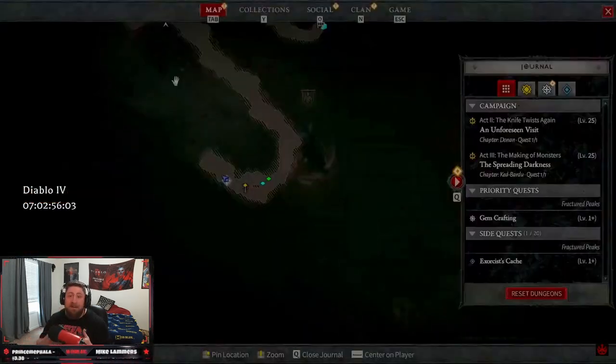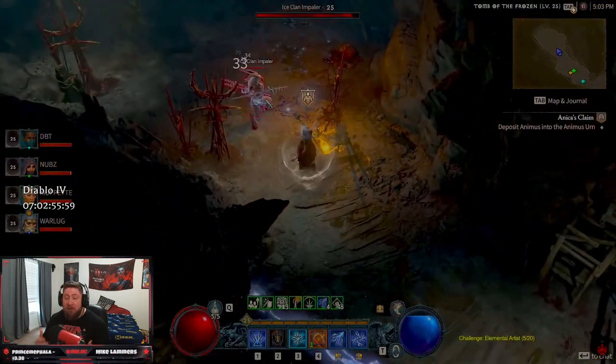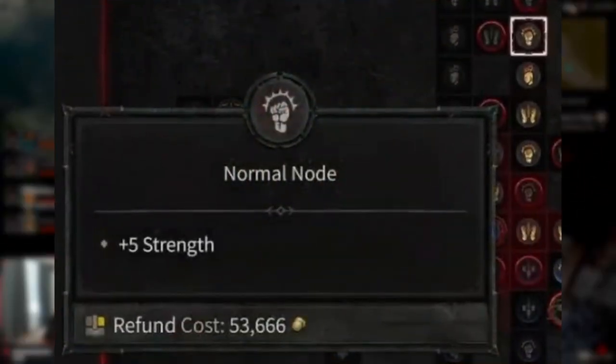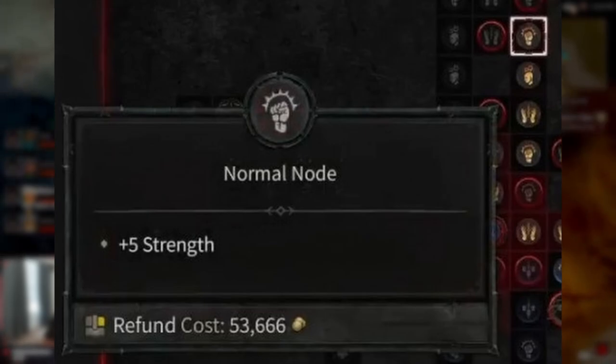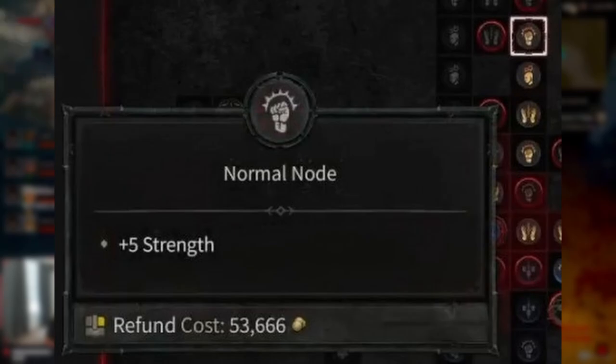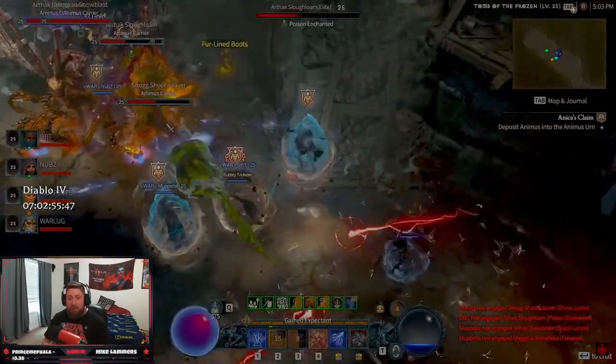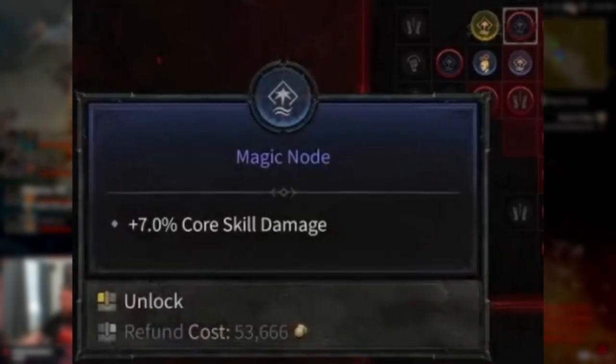Now let's take a look at each type of node you'll have in Diablo 4. First, we have the normal nodes — they provide a plus five stat bonus to any of our stats, whether Strength, Willpower, Dexterity, or Intelligence. These are going to be your most common nodes throughout the Paragon Board.